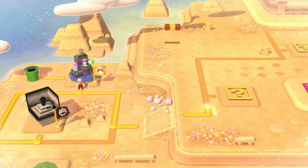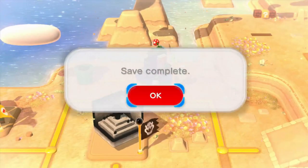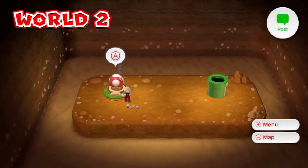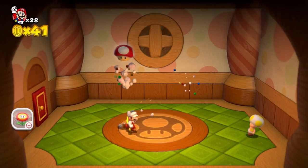That's gonna lead to a pipe, and it's gonna lead to a Toad House. Yeah, you always want to check these pipes, because in a 100% run you can just flat out miss something.